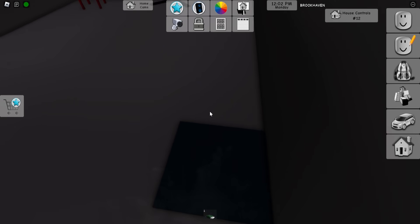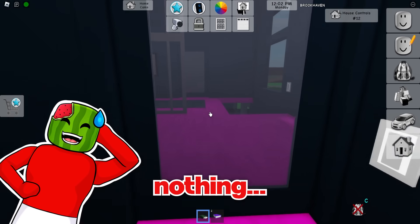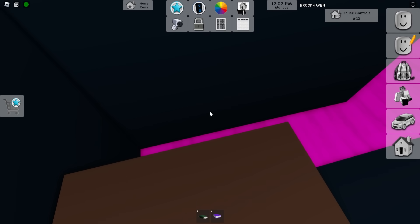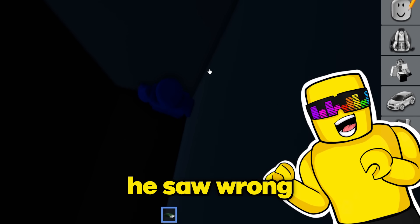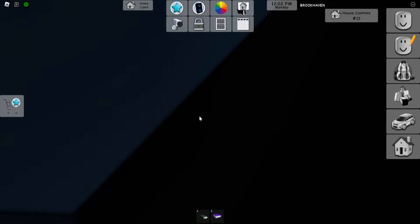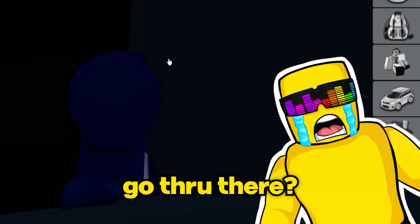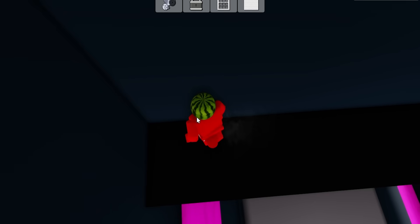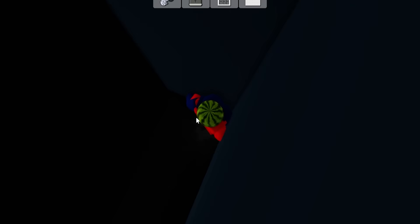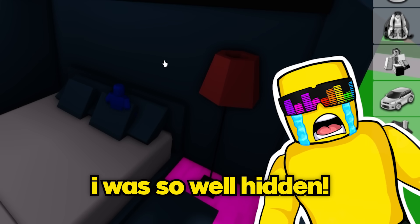Melon discovers a secret spot he didn't know existed and plans to save it for a future hide and seek. He calls out for the 'little gray boy,' but Sunny corrects him - he changed to blue on the cameras. Sunny phases up through a ceiling section. Melon pieces together the sequence: he saw Sunny could phase up there, checked that wall, but missed that Sunny could phase through another wall entirely. Melon finally finds Sunny and declares the round won, crediting his goated instincts.